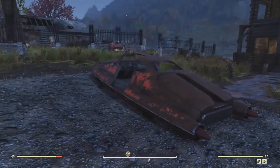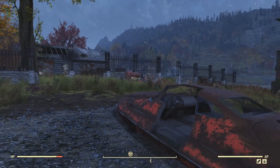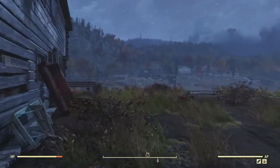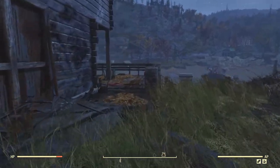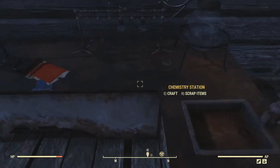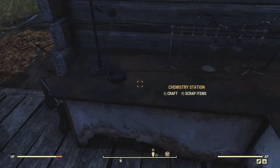So when you spawn in, you'll see that there's a house here, a car, and there's the workbench over there. What you're going to do is just go around to the back of the house. When you get back there, you're going to find this kind of patio area, and you'll find the chemistry station right here. On it, you will find the plans for the chemistry workbench.